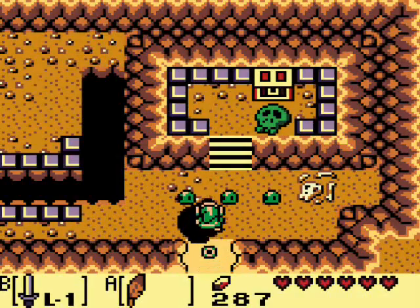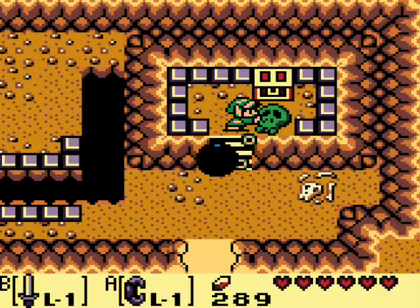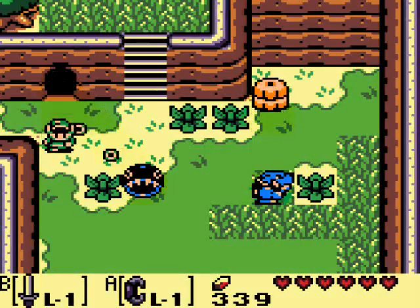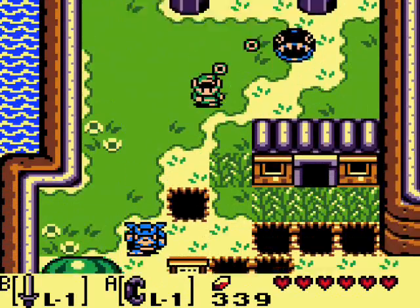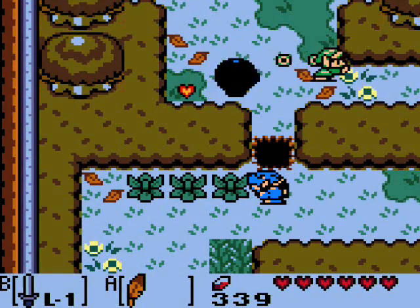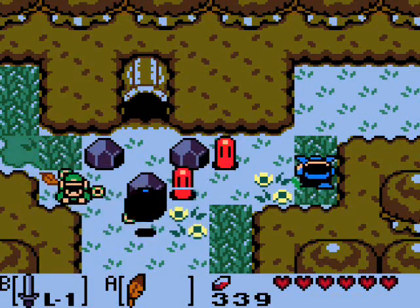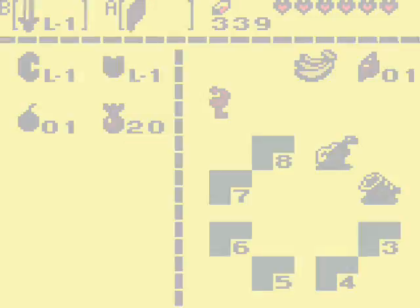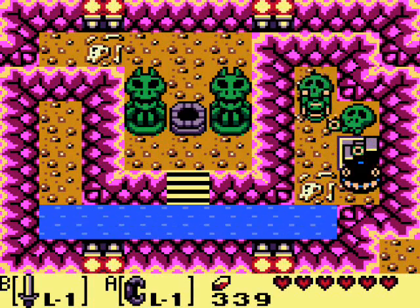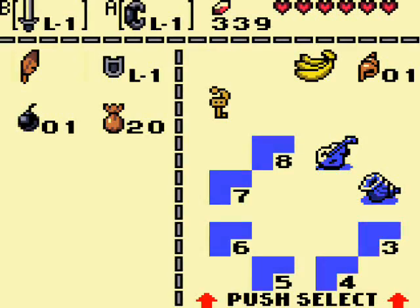Now what we want to do is head toward the Mysterious Forest — there's something we can get there that will be useful. With the Power Bracelet, you can lift up this rock and go down in here. This seems like a perfectly happy little place — sure, there's skulls and bones everywhere, but it's got purple, so it must be fine. It's like Barney the Dinosaur, except Barney was evil — we all know that.